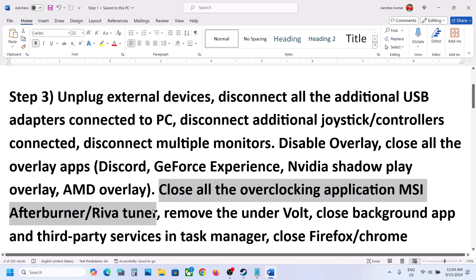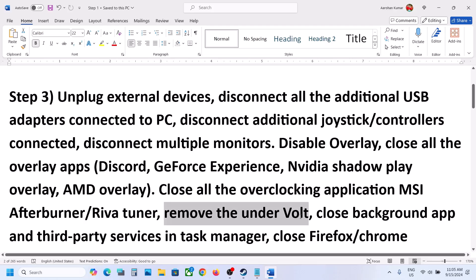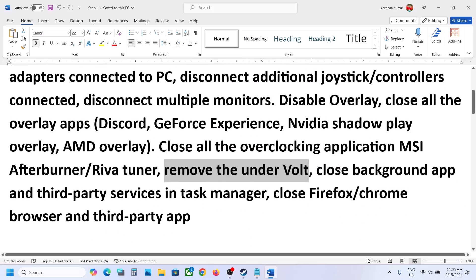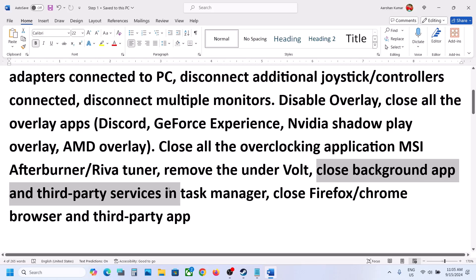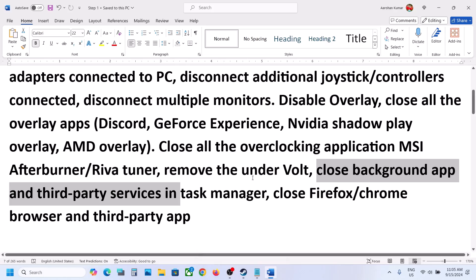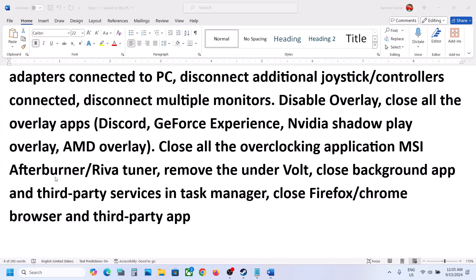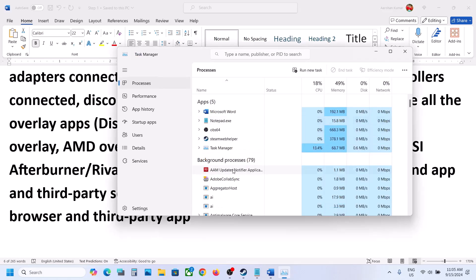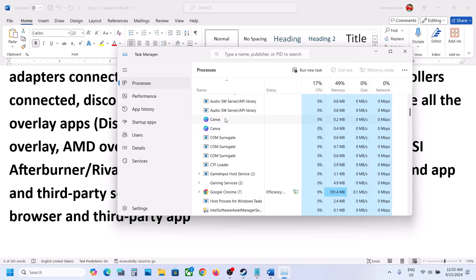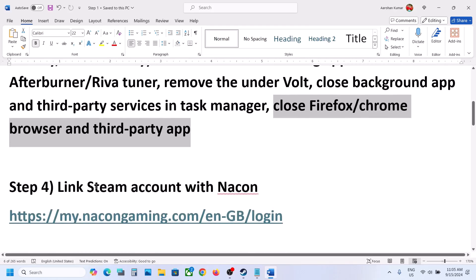Close all overlay applications and then launch the game. Also close all overclocking applications — if you have MSI Afterburner, RivaTuner, or any overclocking application running, close it. Do not overclock. If you have undervolted your computer, remove the undervolt and then launch the game. Also close background and third-party applications. Make sure only Steam and the game are running; close everything else including browsers. Open Task Manager and in the Processes tab, if you have any third-party services running, right-click and click End Task.